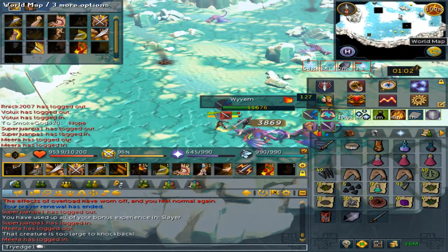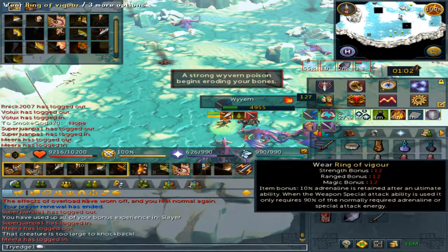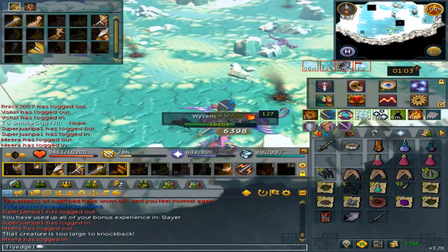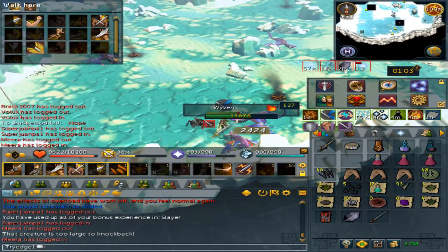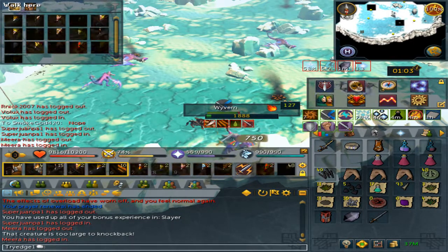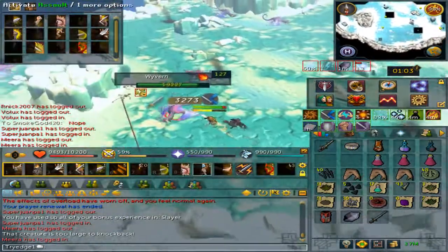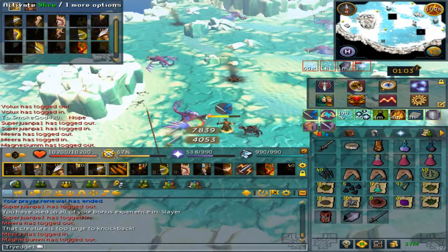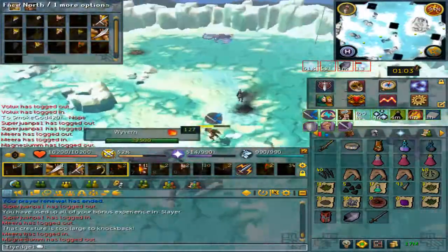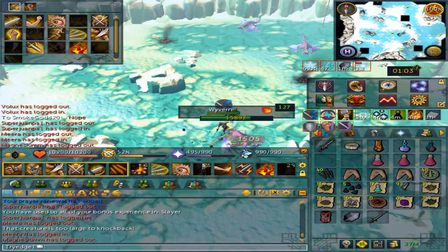Remember to keep an eye on the frostbite. You should be able to kill about 250 to 300 wyverns like this, since you don't really need to bank. Thank you all for watching, and hopefully you learned a thing or two — enjoy.